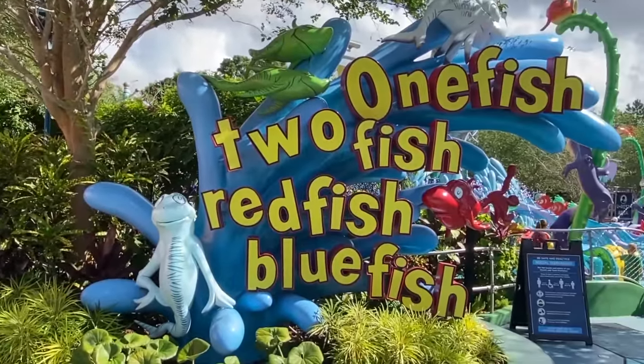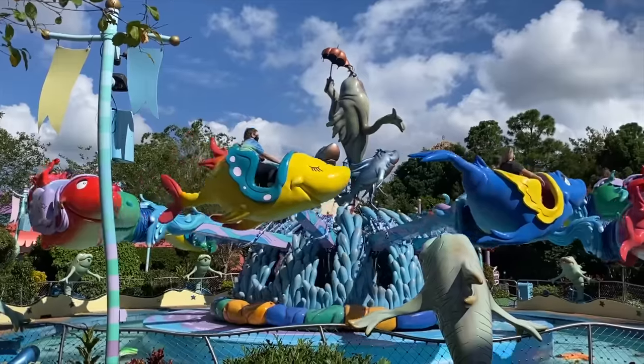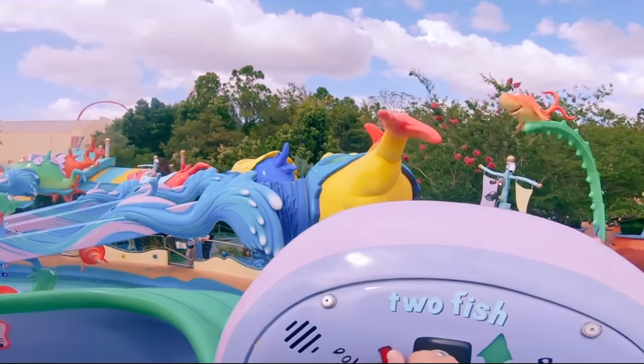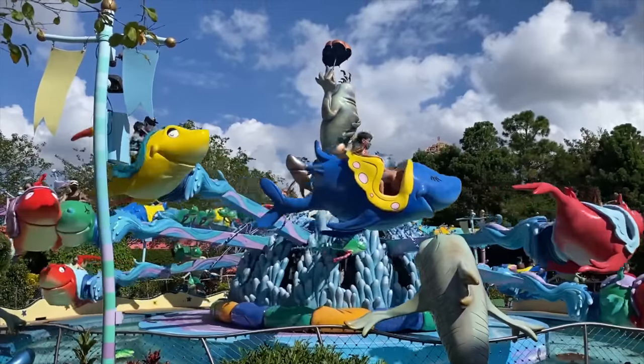Right next to the Cat in the Hat is the spinning attraction One Fish, Two Fish, Red Fish, Blue Fish, based on the book of the same name. You'll be able to control your own fish as you try to avoid the water sprays by listening carefully to the onboard riddle.